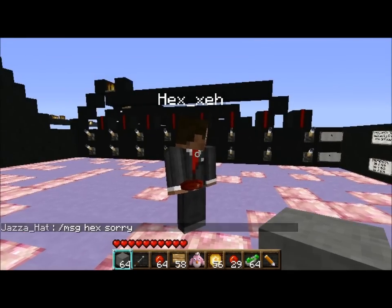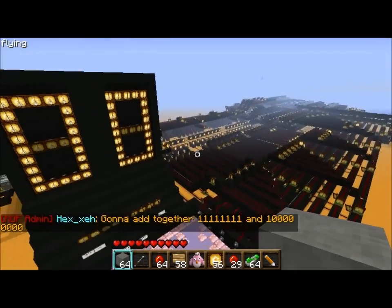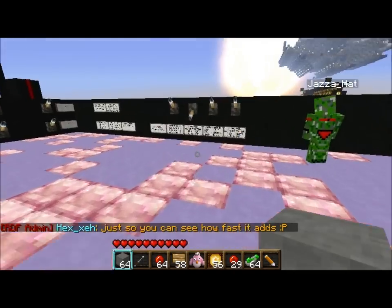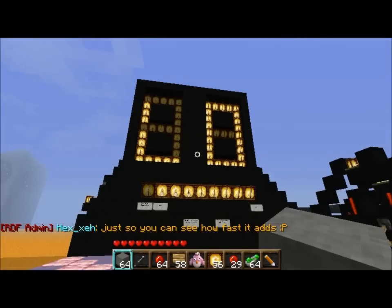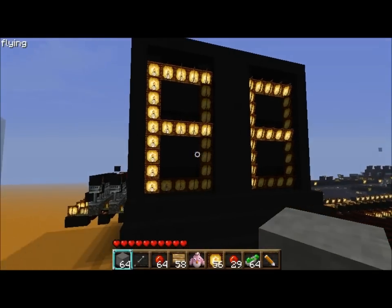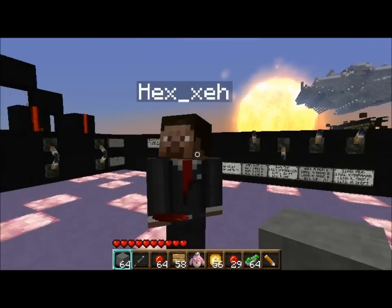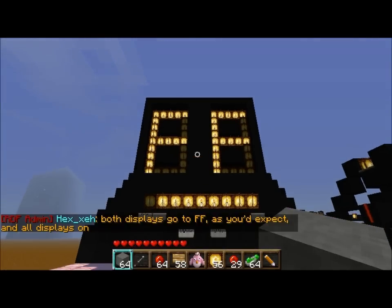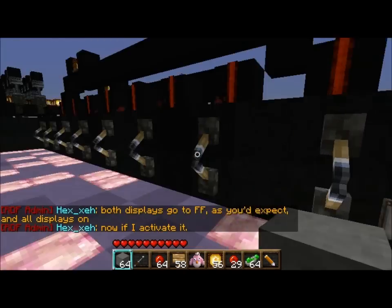He's going to be explaining how it works because I honestly don't have a clue, and he made it. Let's do a quick show of the wiring — look at all that wiring, just so you can see how far that adds. Just going to add 111 and 100000. I believe it comes up on here — FF. Don't know what that means. Apparently it's meant to do that.